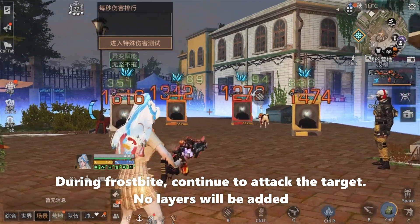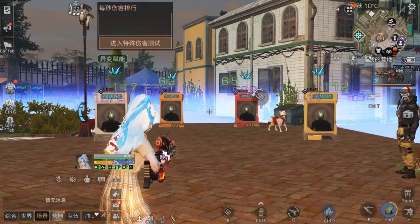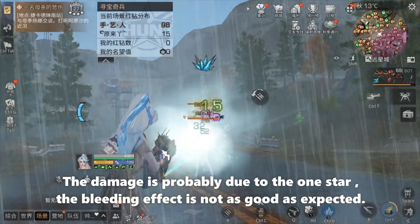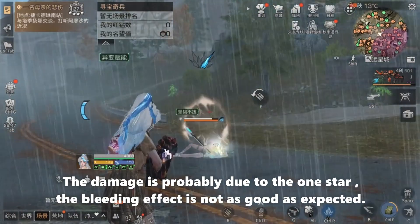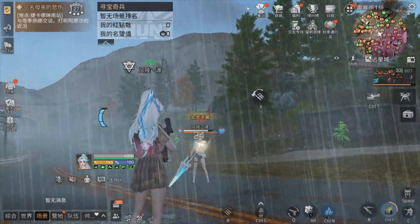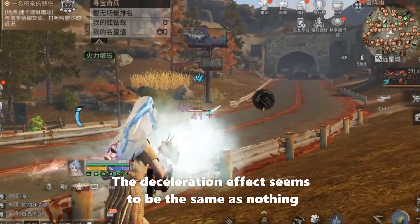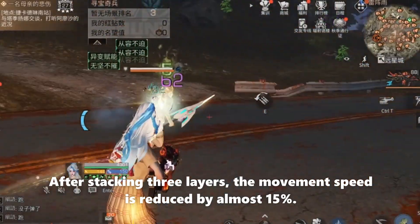During Frostbite, continuing to attack the target — now let's test it on the player. The damage is probably due to the 1-star rating; the bleeding effect is not as good as expected. We still need to upgrade it. Now let's take a look at the slowdown effect on the player. The acceleration effect seems to be almost nothing. After stacking 3 layers, the movement speed is reduced by almost 15%.